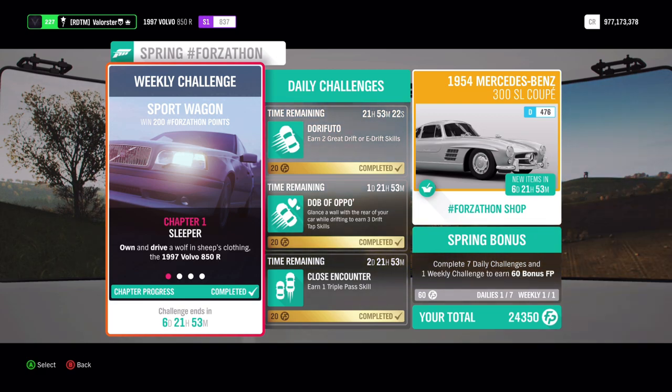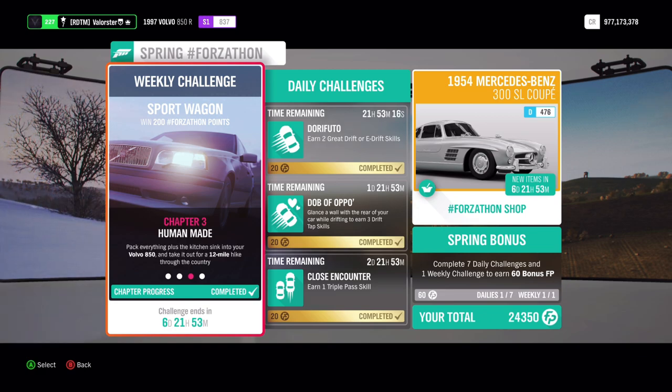Let's look at what we need to do: we need to own and drive the Volvo 850R, win four road circuit events, drive 12 miles or 19 kilometers, and do five ultimate drift or e-drift skills. Now let's go to the road circuits.